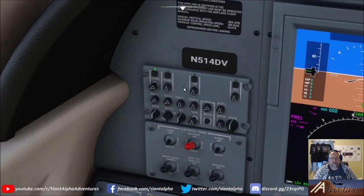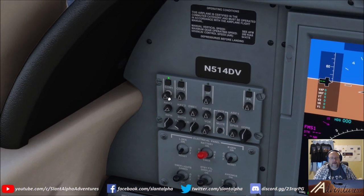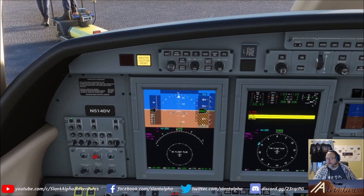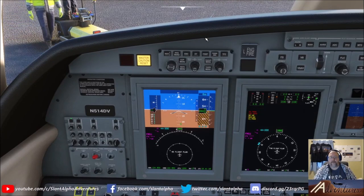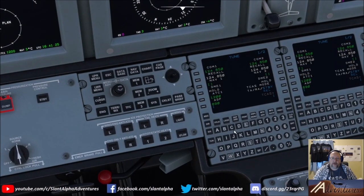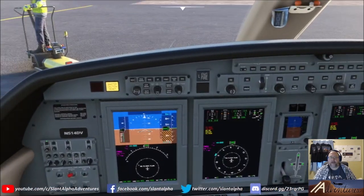We can shut off COM-2. COM-1 volume should be turned up and the COM-1 mic switch should be on, allowing us to transmit on COM-1. Reno Delivery, if online, would be on 124.9. We'll go in, hit tune, and dial in 124.9 — pop that straight into COM-1 up top. We would say: 'Reno Delivery, Citation 514 Delta Victor, information Alpha, IFR to Portland.'